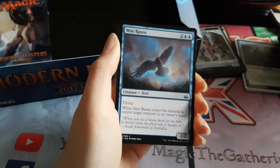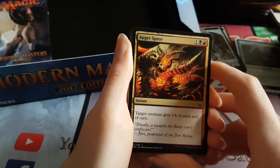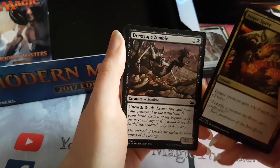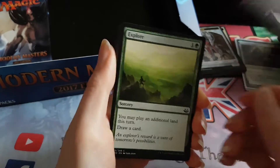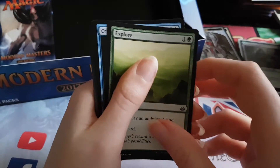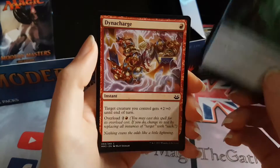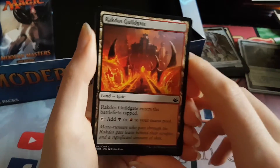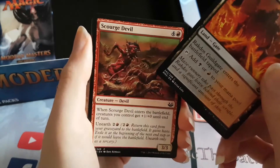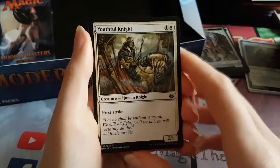Gruul Guildgate. A Mistraven. Auga Spree — I think it's Auga probably. Dregscape Zombie. Explore! Crippling Chill. Dynacharge. Rakdos Guildgate. Scourge Devil. Youthful Knight.